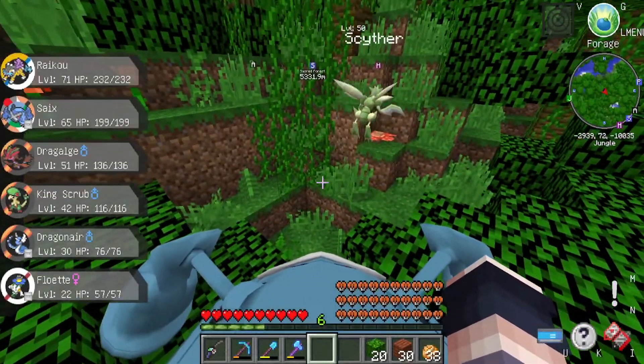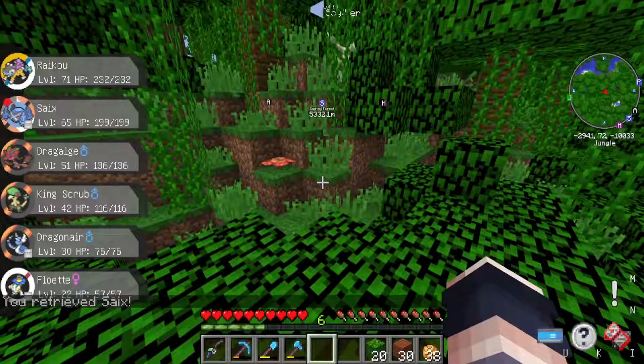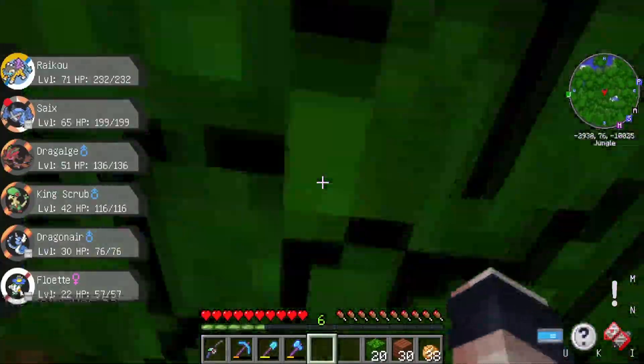There's a Scyther here at level 50! Scyther! Golden Mega Sizzlipede - yeah it's legendary, it gives it the gold tint. Coco! I'm not fighting that.